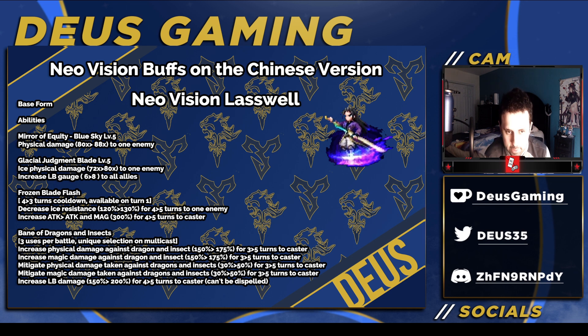8 is way better than 6, and way more waves than you can imagine. And also, Frozen Blade Flash is now a 3-turn cooldown instead of 4, and it also decreases ice resistance by 130% for 5 turns, and also increases Attack and Magic by 300% for 5 turns.